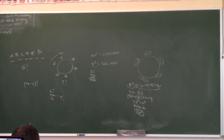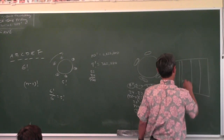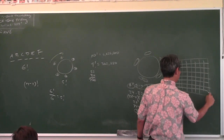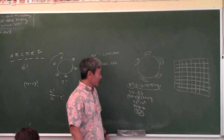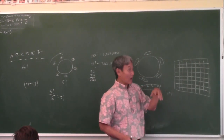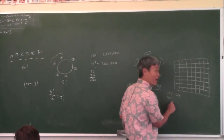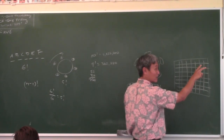Last problem to think about: how many rectangles are there on an 8-by-8 checkerboard? In elementary school you'd count: how many 1-by-1 rectangles? 64. How many 2-by-1 rectangles? In one row alone there are 7, times 8 rows gives 56—and you'd keep going. There's a combinatorics method to solve this efficiently.